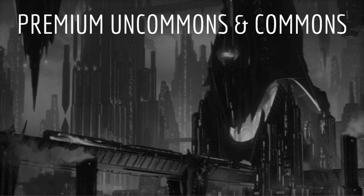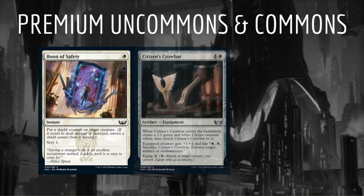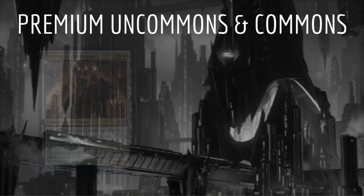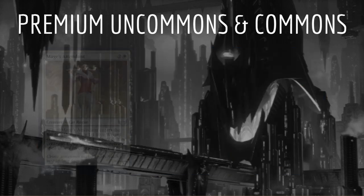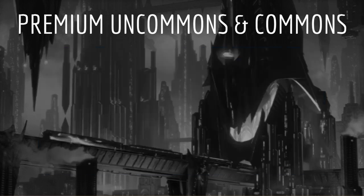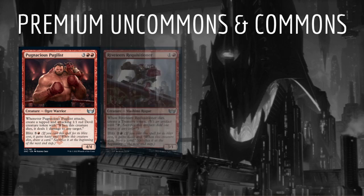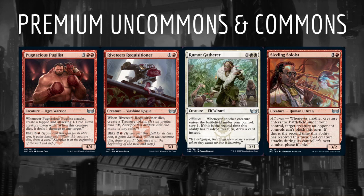We're going to be looking for the premium uncommons and commons of the set. Once again, these are two colors at most and fit into multiple decks. We're not yet looking to take three color cards if possible, even though that is the theme of the set. These are cards like Boon of Safety, Citizens Crowbar, Cleanup Crew, Darling of the Masses, Forge Boss, Inspiring Overseer, Mage's Attendant, Metropolis Angel, Psychic Pickpocket, Pugnacious Pugilist, Riveteer's Requisitioner, Rumor Gatherer, and Sizzling Soloist.